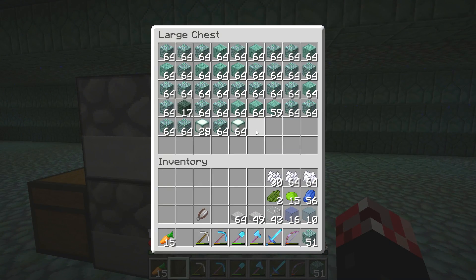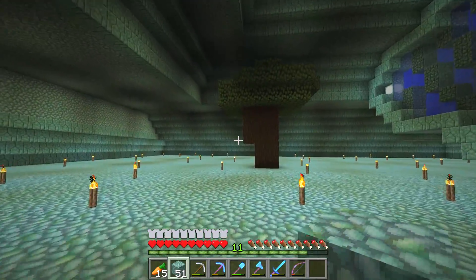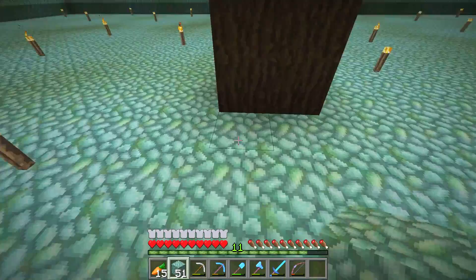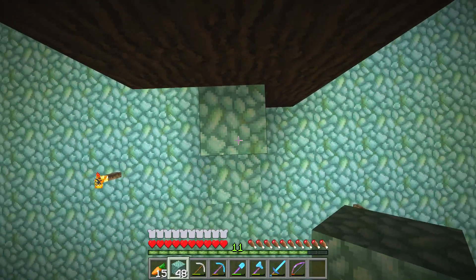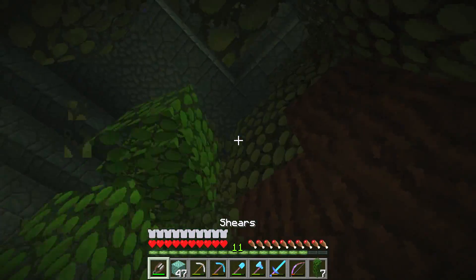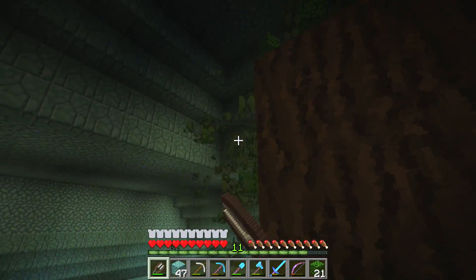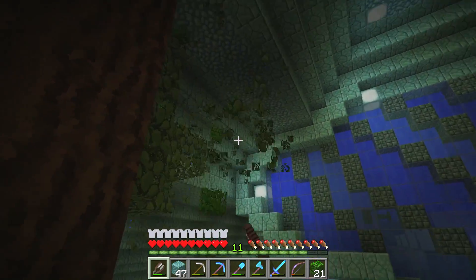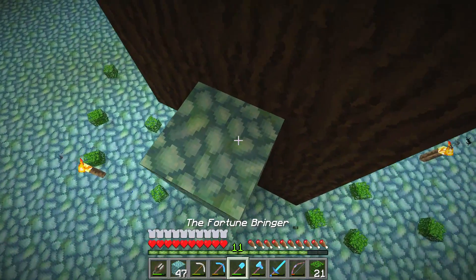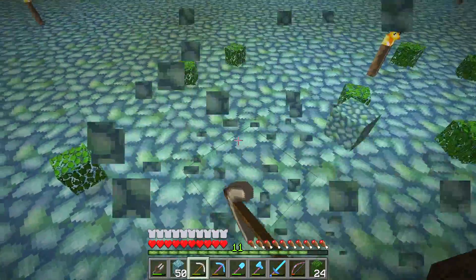Let's take it from the top chest. We are going to go ahead and shear ourselves a bunch of leaves — let's do that really quick. Might help if we have the shears equipped. This is how you do it like a pro. That should be a lot of leaves — should be enough for what we want to do with them.